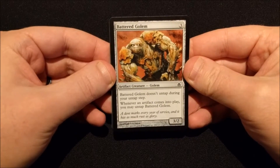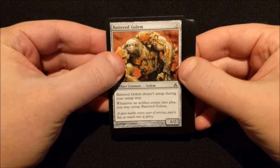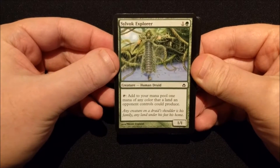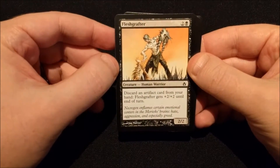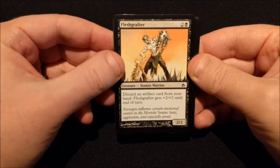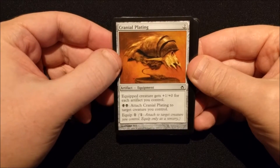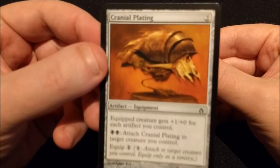First card we have a Battered Golem. A Sylvak Explorer. A Fleshcrafter. A Cranial Plating — good ol' Cranial Plating.